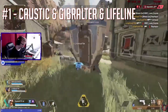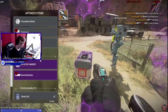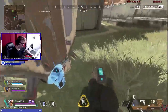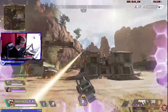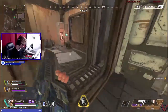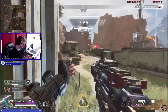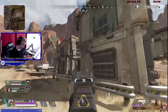Now at number one we have a combo that I think will be really good for the pro scene once proper tournaments start happening. This combo consists of Caustic, Gibraltar, and Lifeline — three different legends. The reason these legends are so good together is because they all play well when you're trying to defend something or play really safe, which is obviously what you want to do in a tournament or pro scene. Both Caustic and Gibraltar are very heavy on defense and are really good tank legends, great at holding a line.